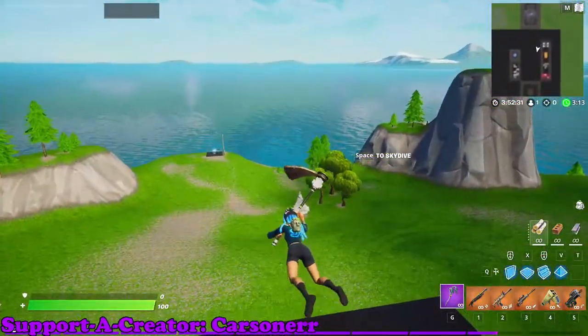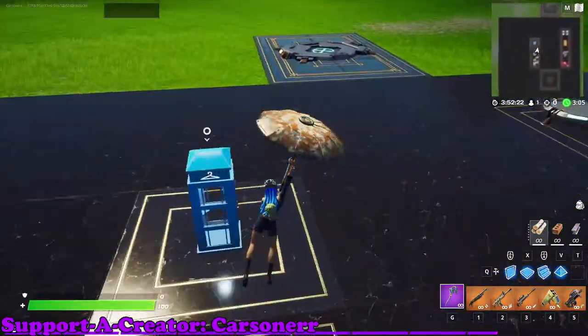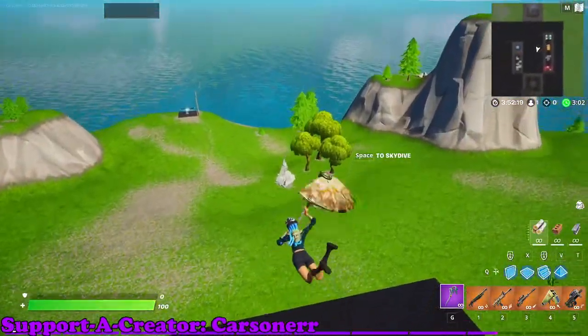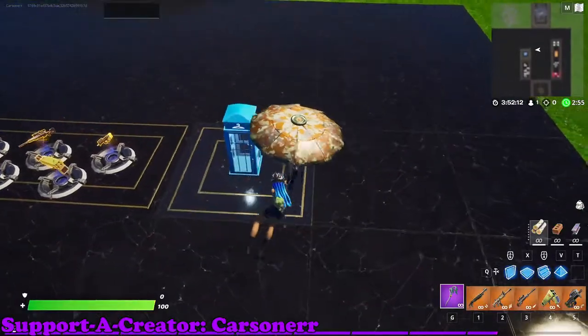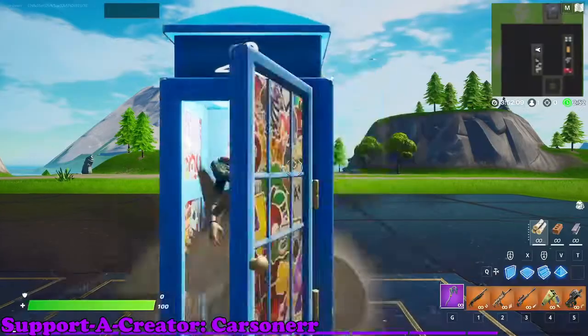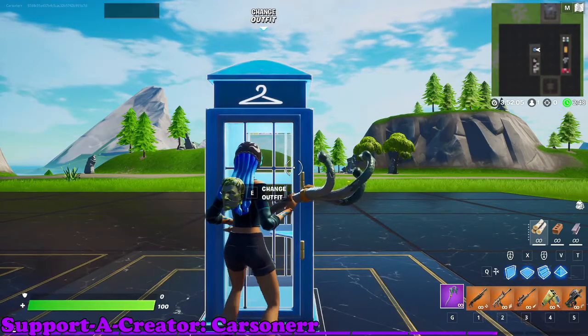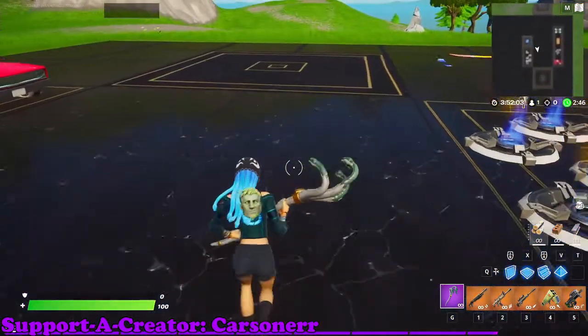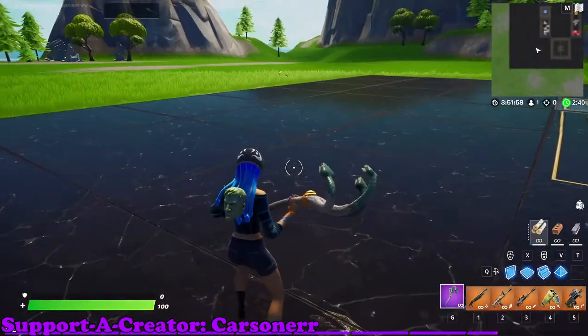I forgot to show gliding, so I'm just going to do that real quick. I have the Founder's Umbrella for my glider. It's not a big and bulky skin, so I'd assume people would like it. If you want to support me in the Fortnite item shop, my code is CodeCarsner — C-A-R-S-O-N-E-R-R, in the bottom left of the video. But if you are buying this pack, I recommend using code NOLOBANDS because he's the concept artist who created the skin. That's going to be it for this video — see ya!